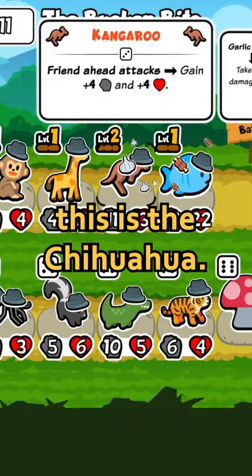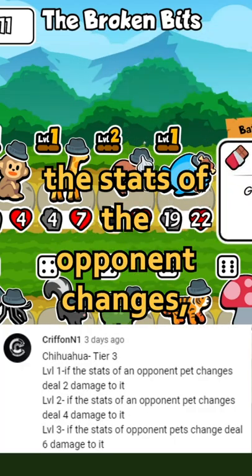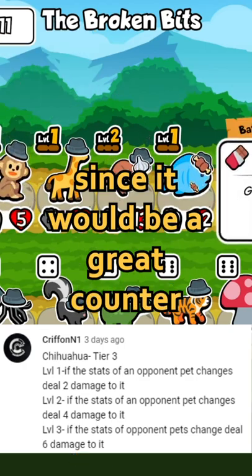The next idea is the chihuahua. The chihuahua is an idea for a pet where if the stats of an opponent change, it would deal damage to them. This is definitely something I could see getting added to the game in the future, since it would be a great counter to certain builds.